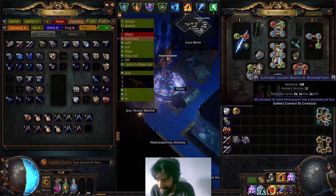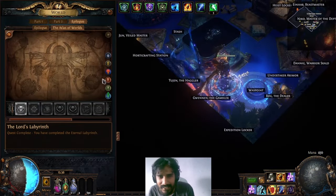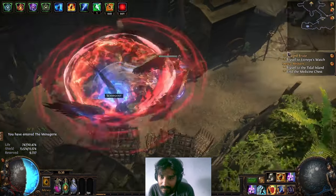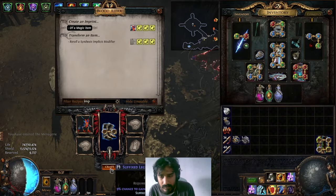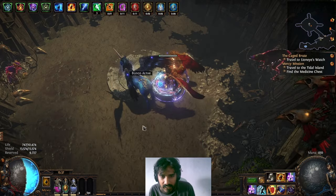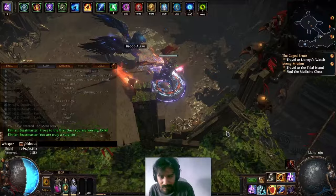Now we put that there and go imprint the other boots again, hopefully hitting it again this time. First let me turn on my flask before I get murdered by chaos damage. All right, it's imprinted now.